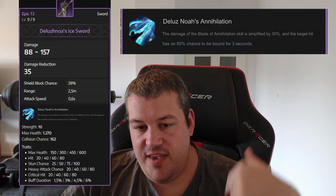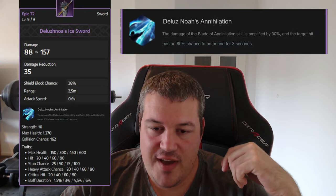The Lucenos Ice Sword increases the damage of Plate of Annihilation by 30%, and the target has an 80% chance to be immobilized. I think that one is not too bad, because if you are able to dish out CC as a tank it's really good to peel for your teammates.